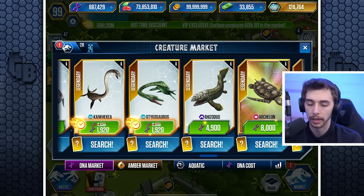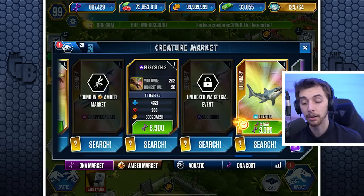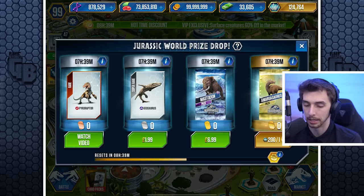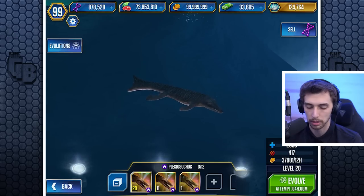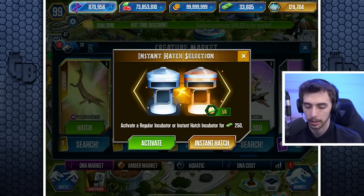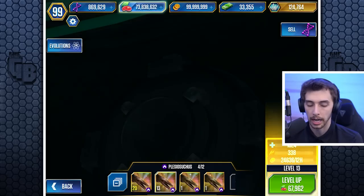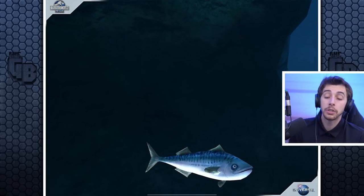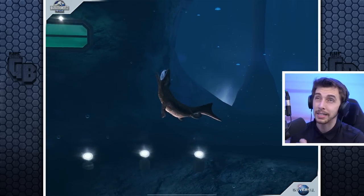Where is it? The Plesiosuchus — 900 attack, 4,321 health. We'll get you another instant hatch, boom. I think we've already got a Metriorhynchus maxed up. Another one — instant hatch, boom, done. That's another level 20, so that's three level 20s, only two more to go.